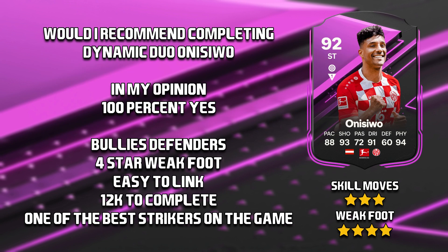Would I recommend completing dynamic duo Kareem Onasiwo? In my opinion, 100% yes. This is a card you definitely shouldn't be missing out on. He's only about 12k to complete. He bullies defenders like no tomorrow because his physicals are just absolutely stupid, especially with a marksman. His four-star weak foot feels like a five star — I actually thought he was left-footed when he's right-footed, that's how good his weak foot is. He's easy to link because you can also complete Mwene, who's the Austrian right back, and for me he's just one of the best strikers on the game.